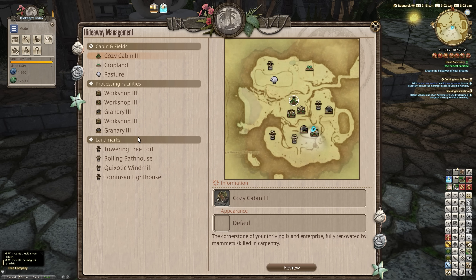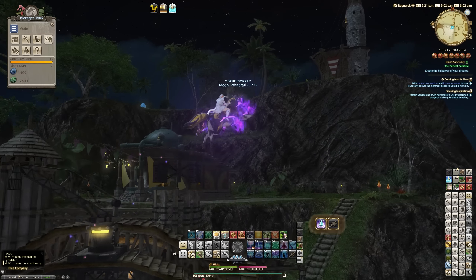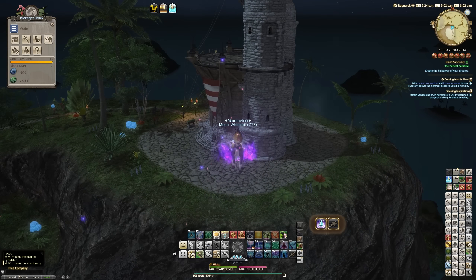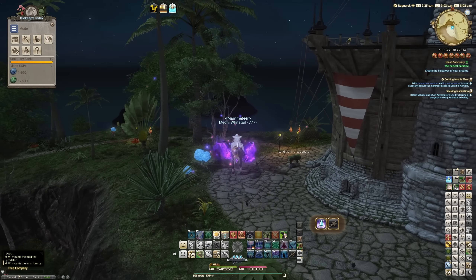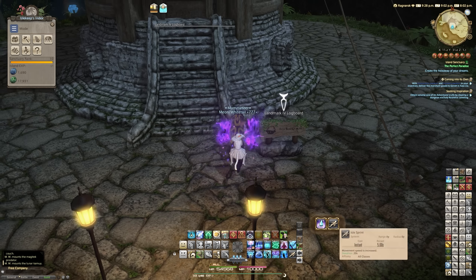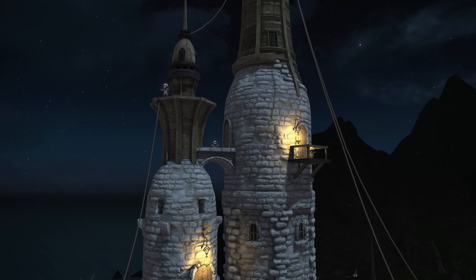We've fully upgraded everything now, so let's go and upgrade our lighthouse, which is the final landmark. You get four landmarks in total, so you don't have to worry too much about where you put them. There is a little bit of customization with the island — not a terrible amount as people would have probably liked, but again this is only the first iteration of island sanctuary as it progresses. All of the spots are now full.